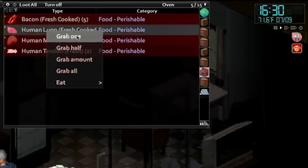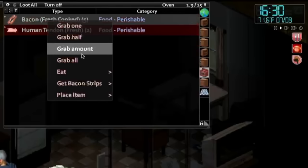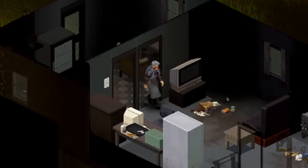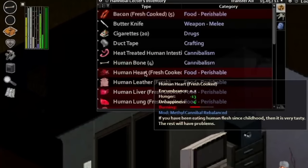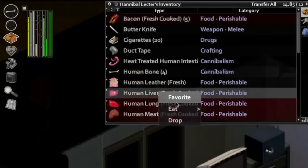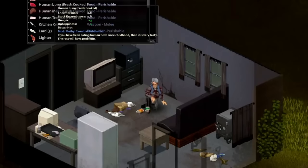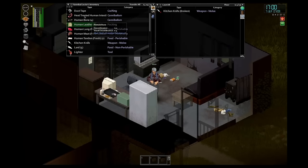Let's get cooking. Let's get the settings all the way up because I'm not the best cook so far. How much human should we put in there? Let's put the human heart in first, the intestines, the human fat — who doesn't like a bit of fat? Human leather, human liver, human lung, human meat, and a bit of human tendon as well. I probably shouldn't have put all of it in at once. The lungs are burning — quickly grab them! God, I've overdone it.